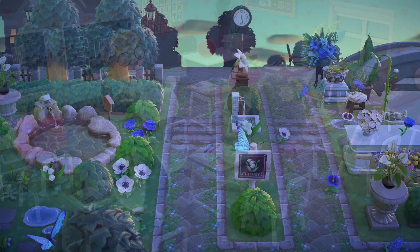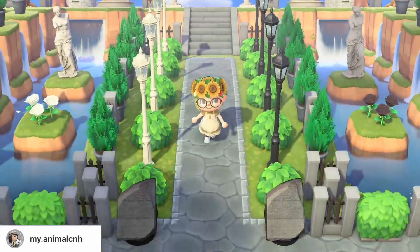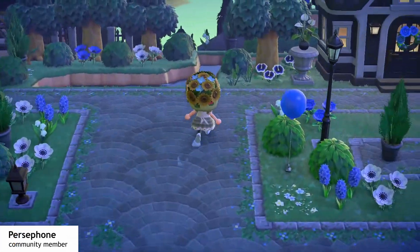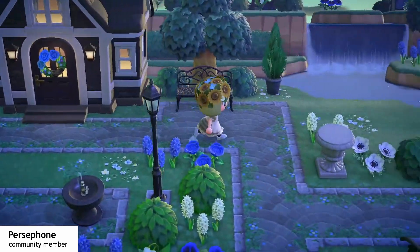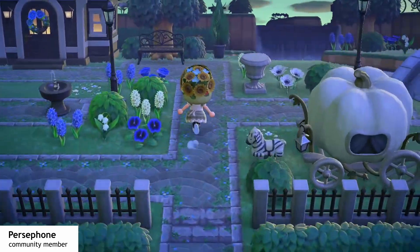Next up, let's take a look at Elegant Core. Elegant Core is definitely very closely related to urban islands — it also has a lot of stone, and there is often a lot of symmetry going on. However, the main difference is that for Elegant Core, there's often a specific color focus and also a focus on more elegant colors. So you usually don't really see a lot of brown in Elegant Core islands.